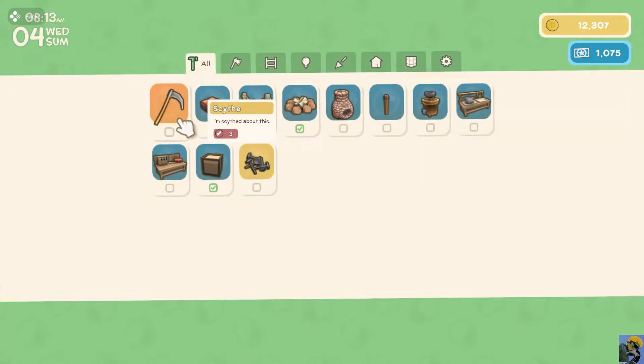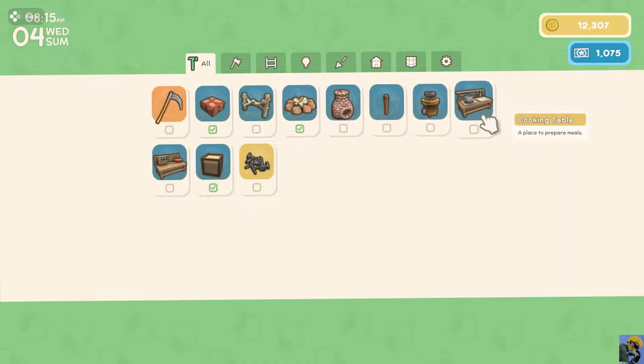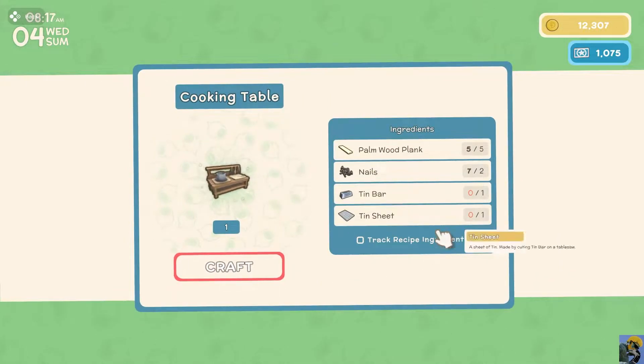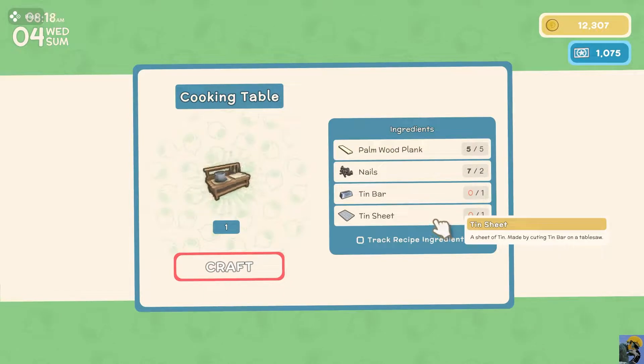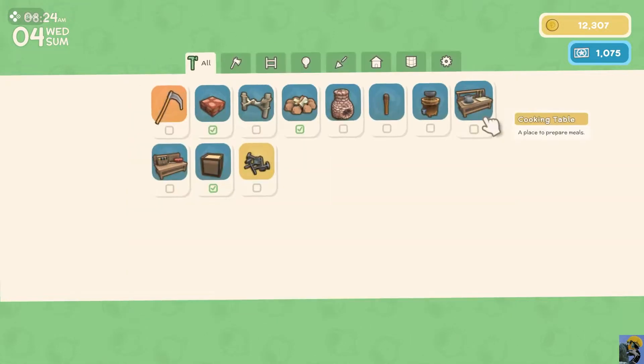Let's see what I can make here. To make the cooking table, it would require a tin bar and a tin sheet made by cutting a tin bar on a table saw. Well, I can do that — I just need to get a tin bar. That's hilarious, you just chop it with the same saw that cuts wood. I didn't know that was possible, but I'm in. So we need to get tin.